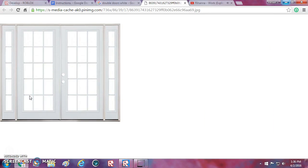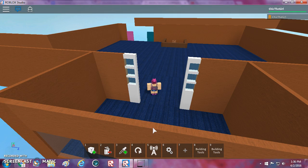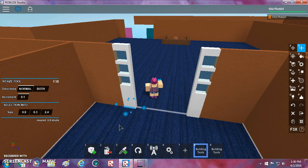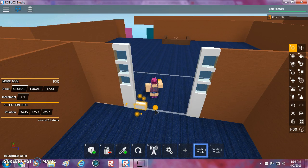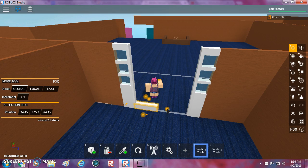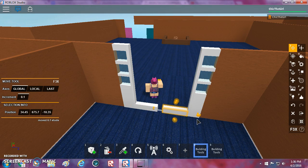Let me look at the picture again — I just need to make these double doors now. Let me copy that and bring it down. Let me see the picture again. This will be one door, and this will be the other door. Okay, so those will be the doors.